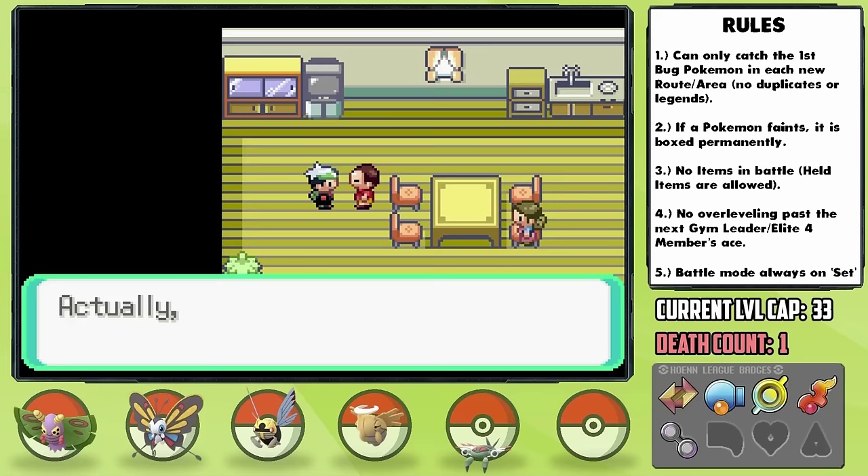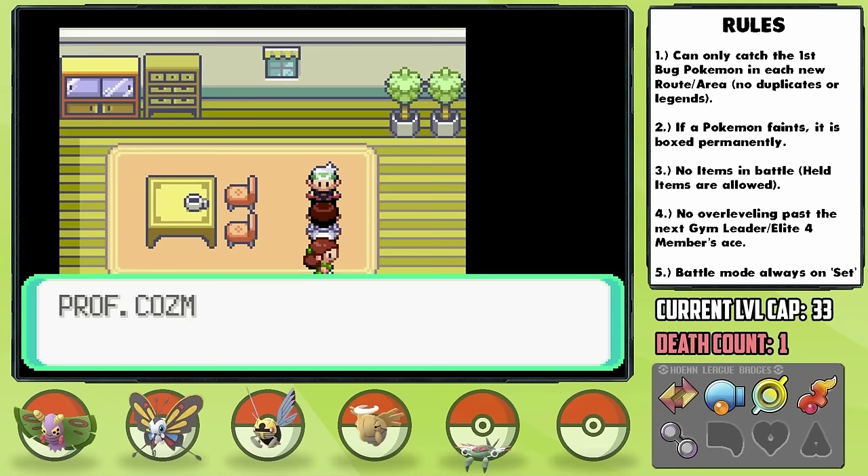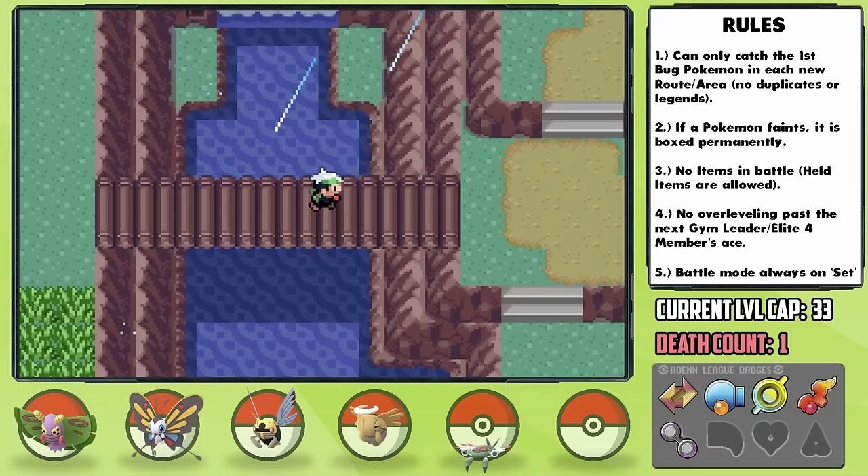After Wally's dad bribes us to keep taking care of his son by giving us the Surf HM, we can head back to Mount Chimney to pick up the Meteorite. This allows us to trade it to Professor Cosmo in exchange for the Return TM — a great 102-power move at max friendship. Before the next city, we have another rival battle with May, with her team growing stronger each time.